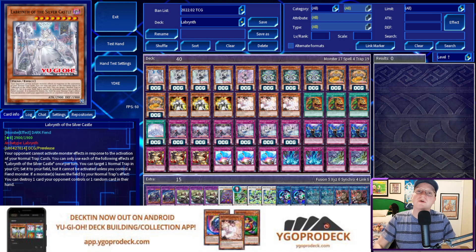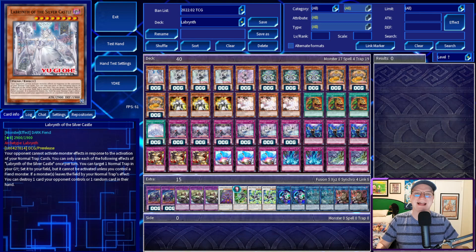This video is sponsored by YGOPRODeck. YGOPRODeck is the pack-opening website that everyone uses for their progression series, but you might have missed it's also got a deck builder, a card database, and a wealth of strategy articles. I personally use it to post the Chalice Line monthly deck breakdowns, so give it a look at www.ygoprodeck.com. With that, let's look at Labyrinth.